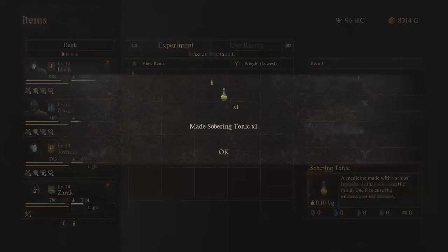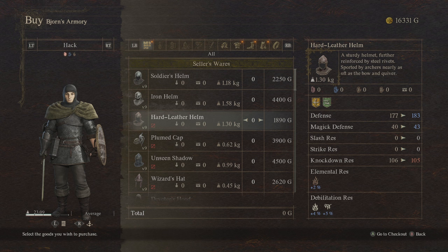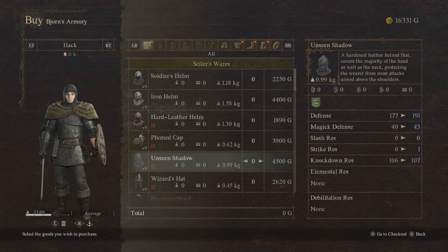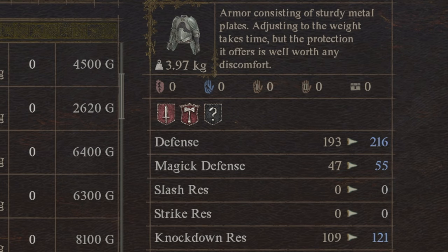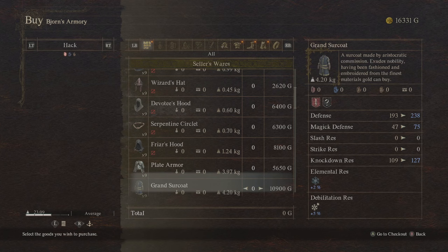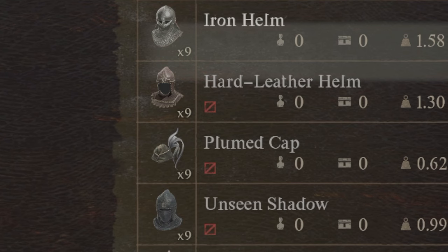A very easy mistake to make early on is buying the wrong items for your vocation from a vendor. When browsing the vendor screen they show you everything they're selling regardless of which vocation can use it, so it looks like every item may be an improvement over what you currently have, as indicated by the blue numbers on the right going up. However, you can only equip whatever works for your current vocation. The game makes this distinction with red symbols next to items — any item with this symbol cannot be equipped by your current vocation, so you know it's not worth your time even if the stats look like a solid improvement.